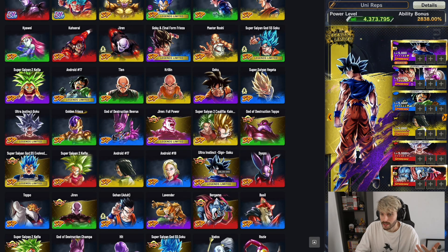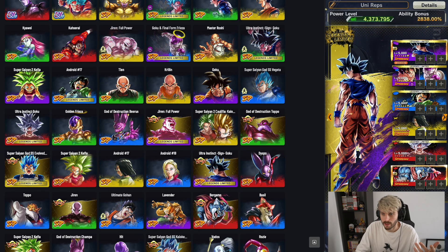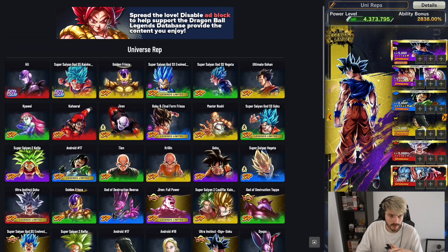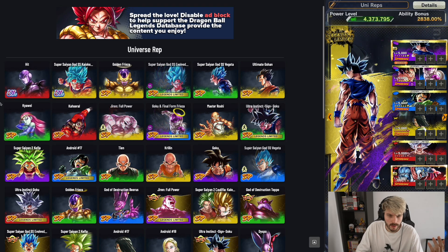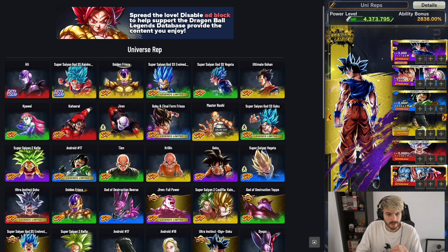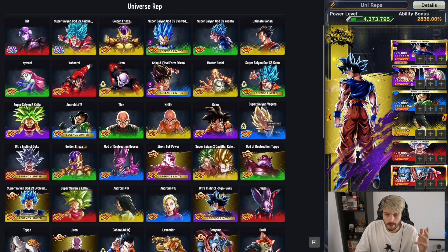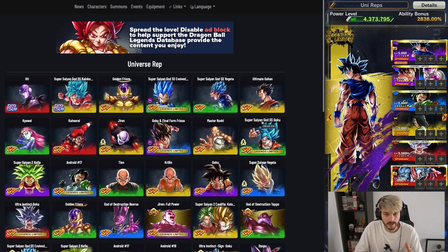UI Sign is still really decent and can replace the new Ultra on the team if needed. The main viable options are Goku/Frieza, Evokan, Full Power Jiren, and 17, and maybe the revival UI if you have him at least six stars. That's pretty much the main setup for Universe Reps — again, it depends on whether he's ranged or melee.